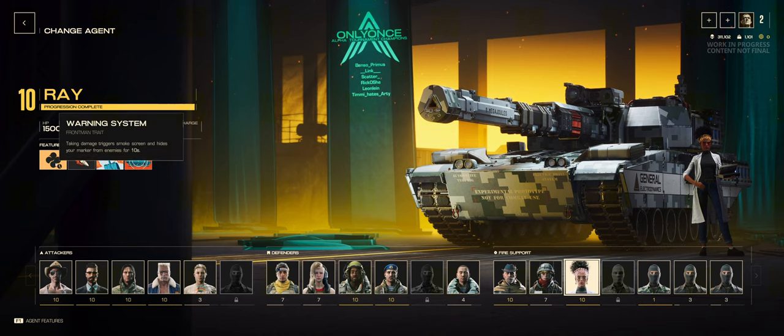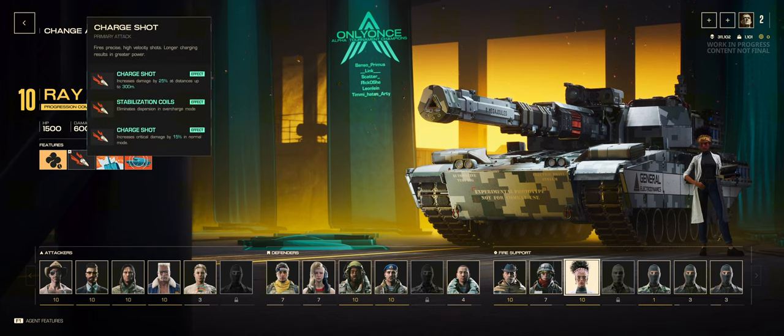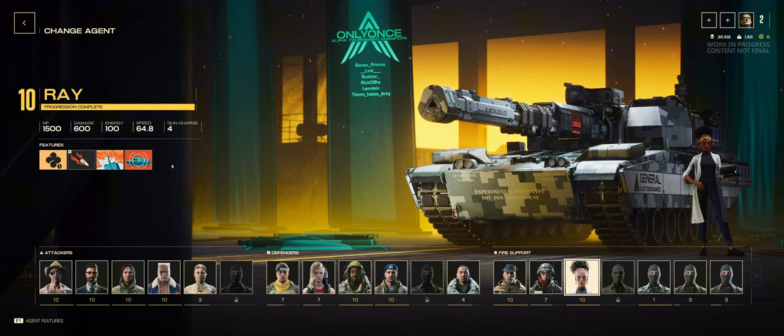Let's have a look at its features. We have the warning system, which when you take damage triggers a smoke screen for 10 seconds. We have charge shot — I will try and explain this mechanically in the gameplay because I think it'll be easier with visual reference. Then with the smoke grenades we can deploy a smoke screen. And lastly, we have a thermal imager so you can see through smoke, along with the Jaeger, the Reaper, and the Arblast.